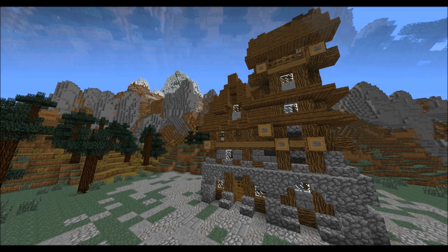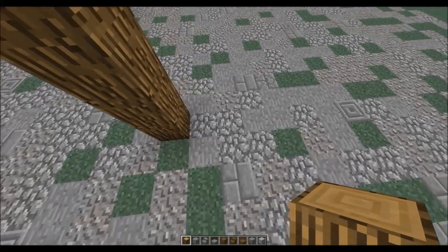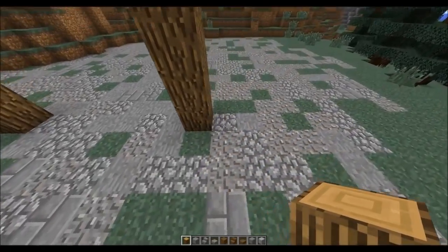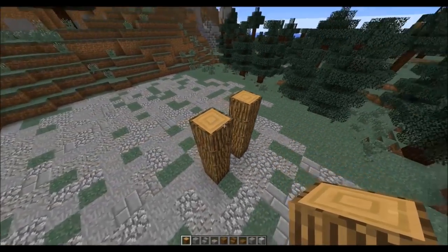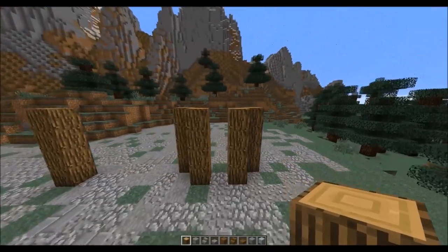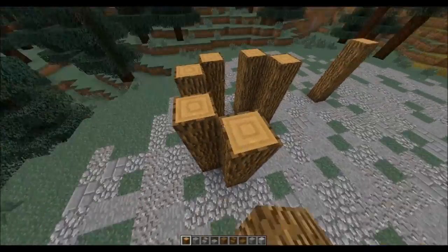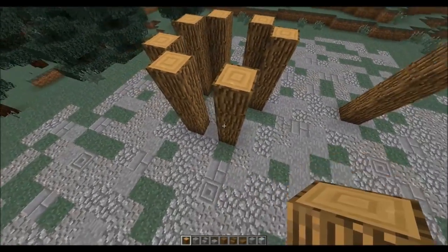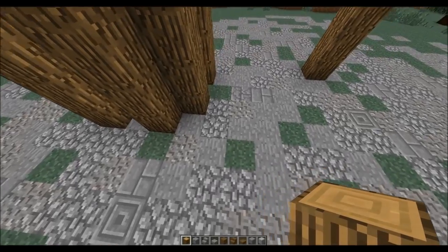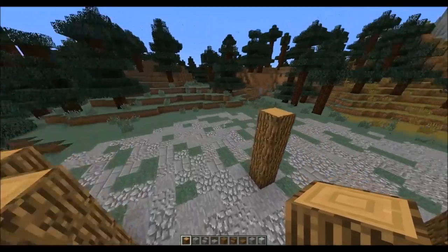We're going to start by taking our oak wood logs and placing one pillar four blocks high. Then we're going to leave a six block gap and on the seventh we're going to do another pillar, then leave a one block gap and do another pillar. We want these to be double pillars, so we add another one on each side. We leave a one block gap, do another pillar, and do the same thing on the other side — adding corner pillars, leaving a six block gap, then the final pillar. That is the basic size and shape of the house.